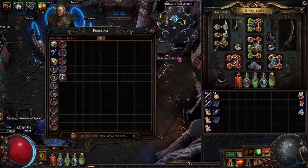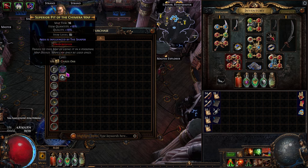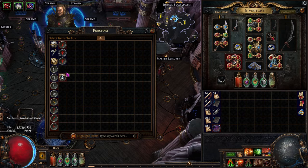Kirak's shop is also refreshed up to every completed mission, so be sure to check what he's selling up to every map, and purchase any sextant, guardian card, and influence map you see.